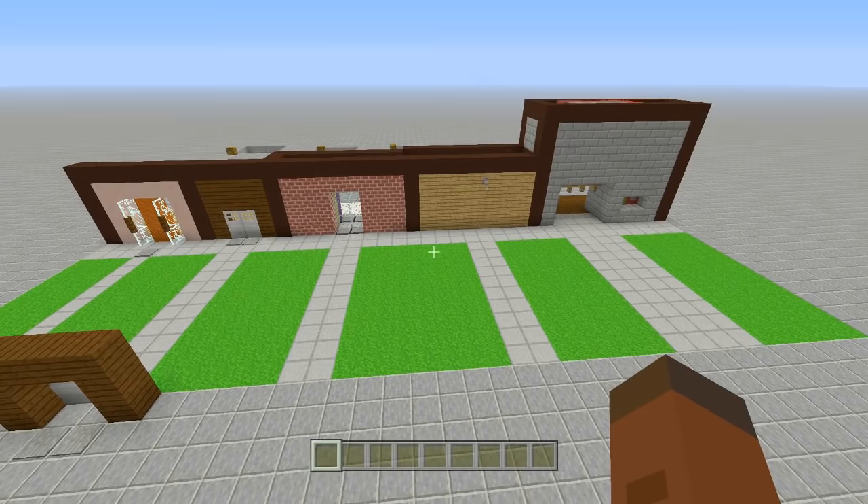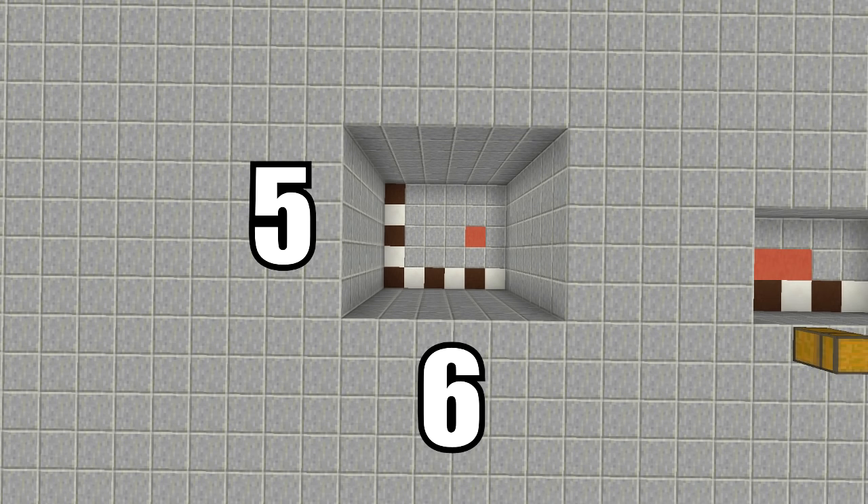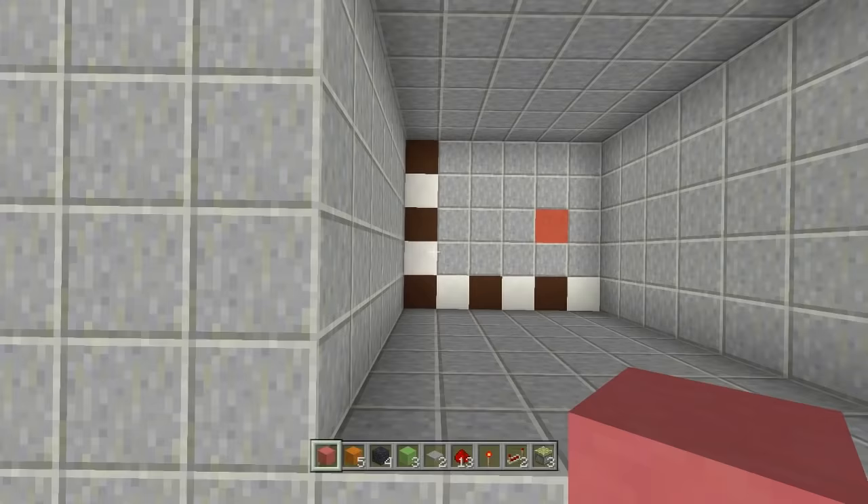First up on the tutorials is the sand/gravel door. For this build you're going to need a six by five spacing and you'll dig down seven. That red stained clay block is the exact spot where your door is going to be coming up and going back down. The resources you need are three sticky pistons, two redstone repeaters, one redstone torch, 13 redstone, two stone pressure plates, three slime blocks, and four immovable objects.